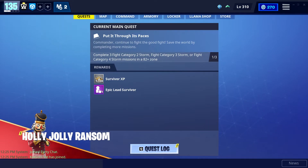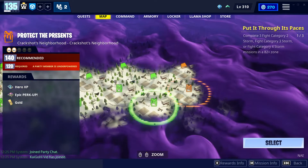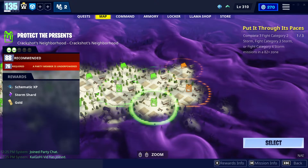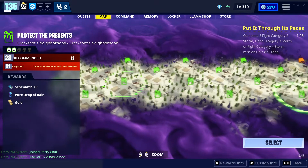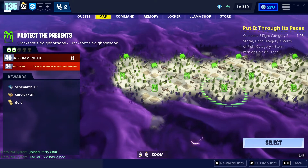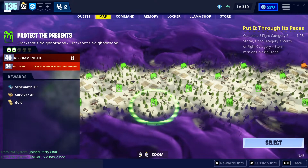First off, you want to make sure that you're doing a level 34 or higher mission or the mimic will not count. If we go to the map and come down to Crackshot's Neighborhood — I have a lower level account with me so I can access the level 34 missions, it's actually 40. Normally I can only access level 88 or higher, but 28 won't count, 15 won't count, so 40 is the lowest level.